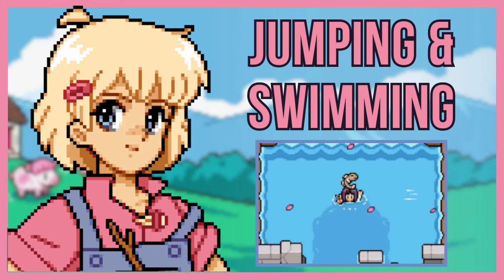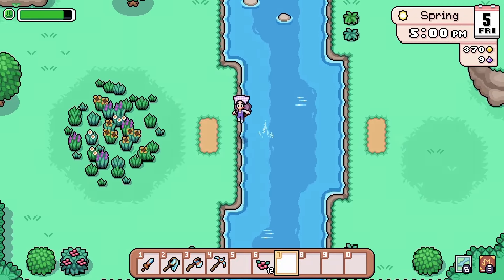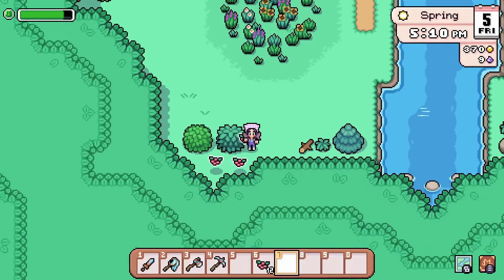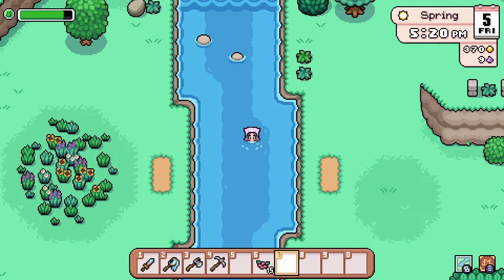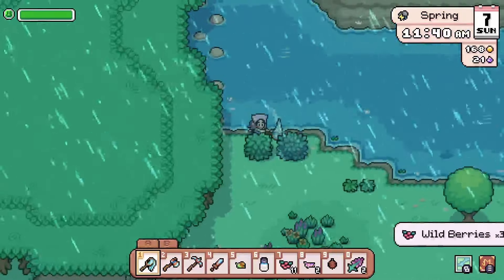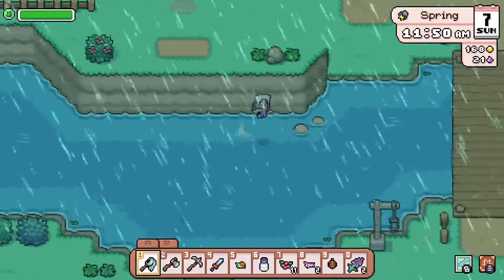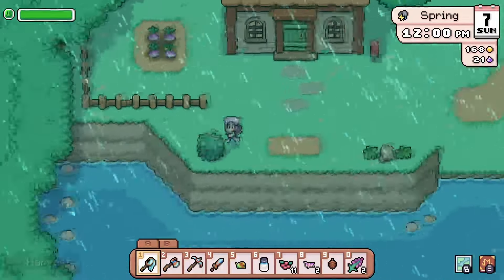Number four on the list is jumping and swimming. I did not realize you could jump until I jumped into water. I don't think I've played a farming sim with jumping and swimming other than Fae Farm — it's one of those small details that makes the game more immersive, plus a great way to get around town through shortcuts. Sometimes I'll just swim across instead of winding around paths or bridges. In the mines, you can even try jumping across rocks to avoid breaking all the rocks around you. There are also diving spots.